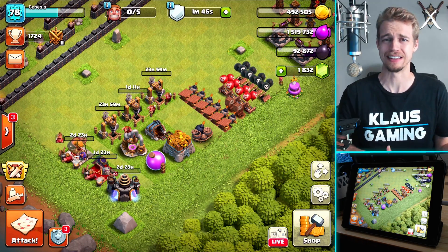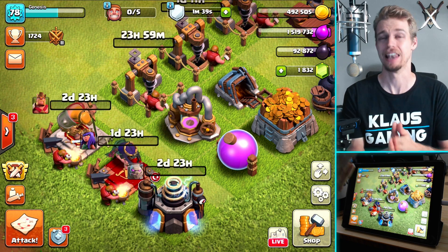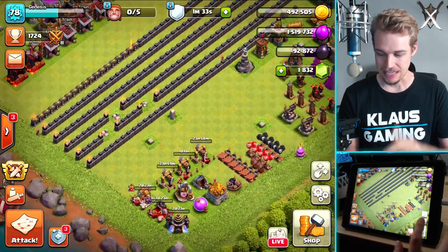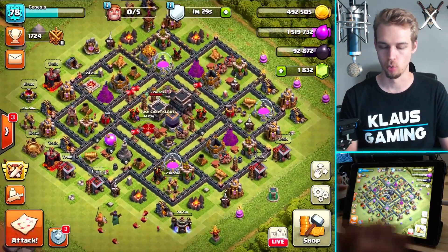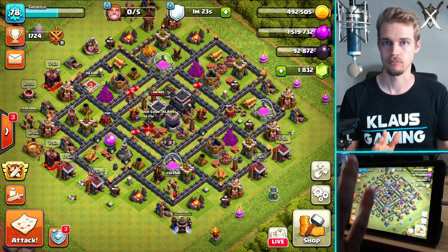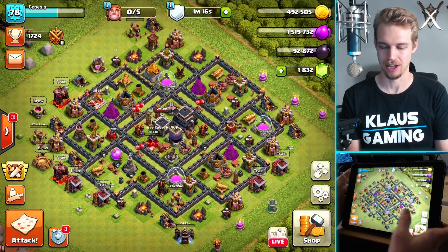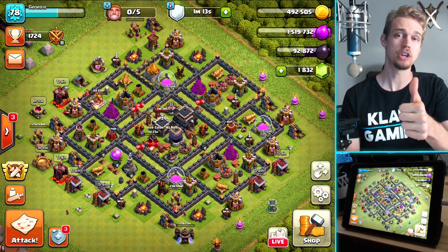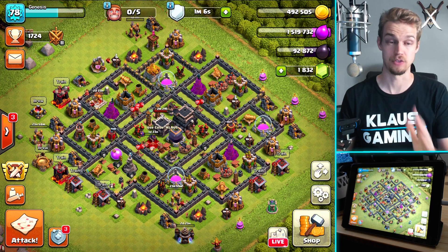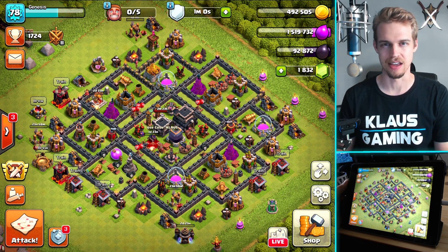Everything's going perfectly. This Town Hall 9 Let's Play — especially keeping all these heroes upgrading — is just going perfectly. I love it. I can't wait for the next episode. But I have no builders, so guys, that's going to do it for me today. I hope you enjoyed the Witch Slap tutorial. If you have any questions, post them down below or join me on my Discord server — there are thousands of people there and they're all very smart. Like the video if you liked it, subscribe, join the Klaus family for daily gaming videos, and do not forget to use code Klaus if you decide to buy something in the game. I love each and every one of you, and I will see you all again next time.